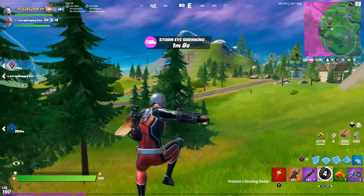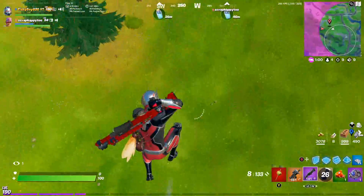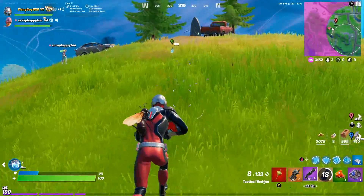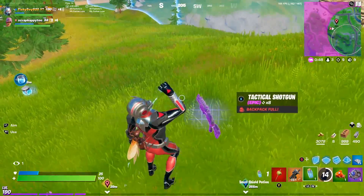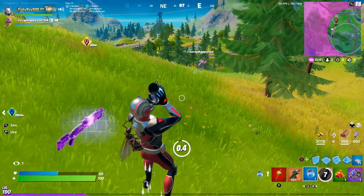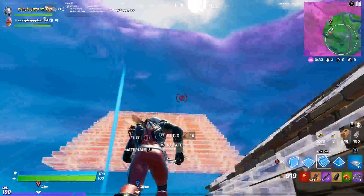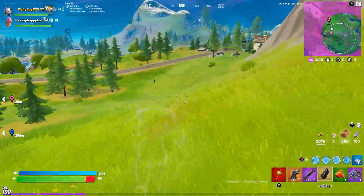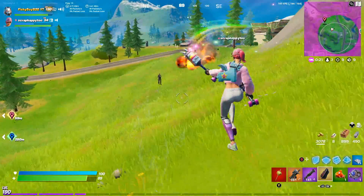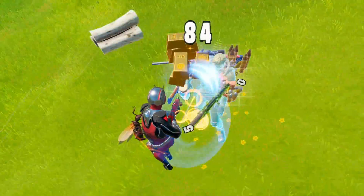One of these two will be the final people in the match. The final opponent just sniped the other one — so now we need to go for the final person. To complete this challenge we have to get an invisibility elimination, so Scrappy cannot eliminate them. We're now invisible. Oh my gosh, it's a default skin — no way! They have no idea. Well, hello there! And yes — we did it!